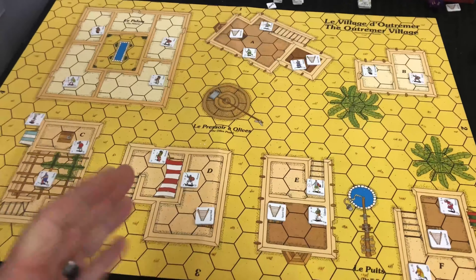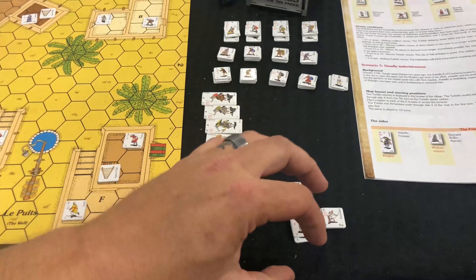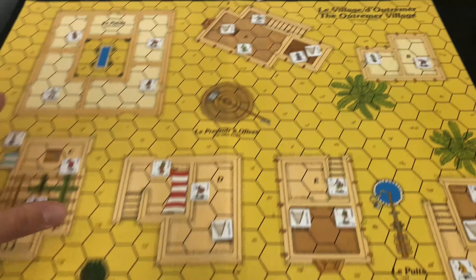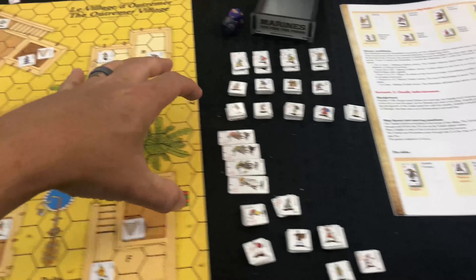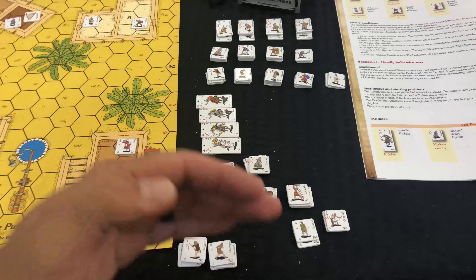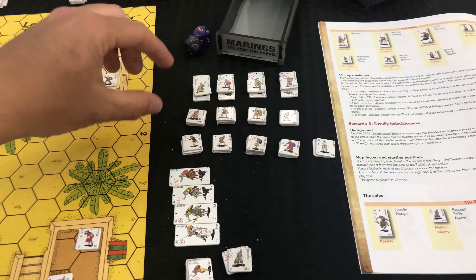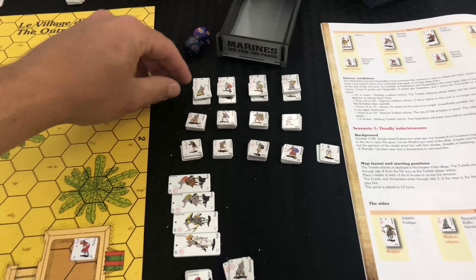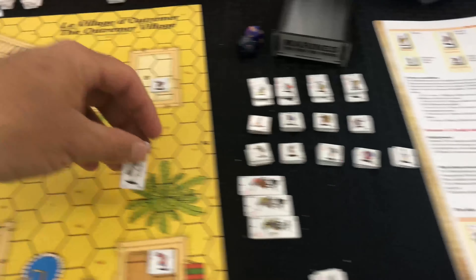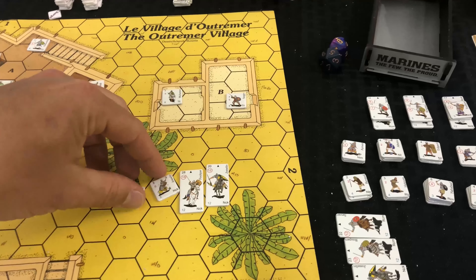The only other thing about the game is something that really can't be changed. These forces here are the Franks and Armenians starting this scenario - all on the board, invading from this side, trying to take over this town. From here down are the actual forces starting the battle; from here up are their extra counters. That's the little pain-in-the-butt part, but there's not much you can do with it - and it's about as ingenious a system as you could come up with.